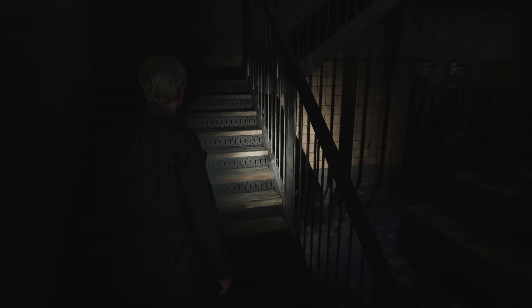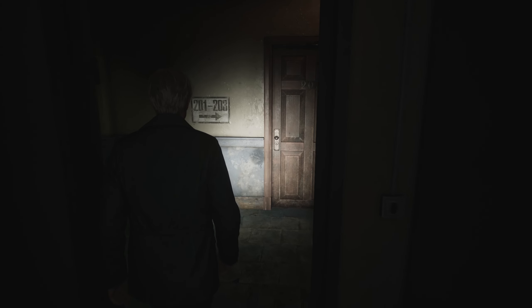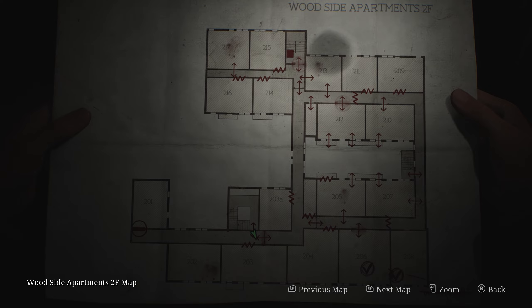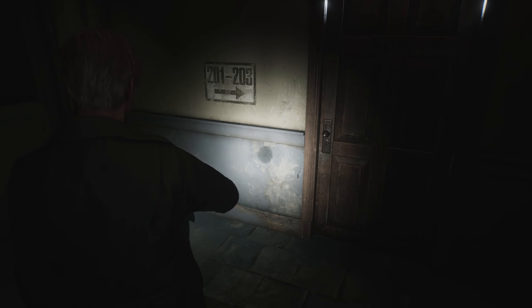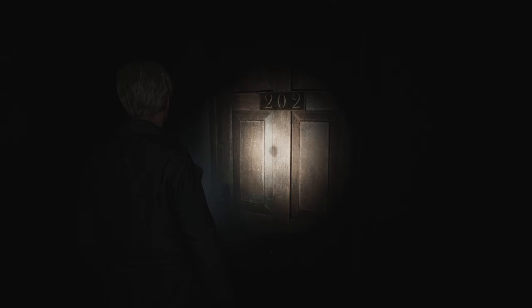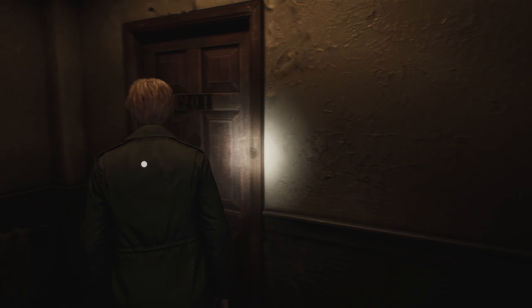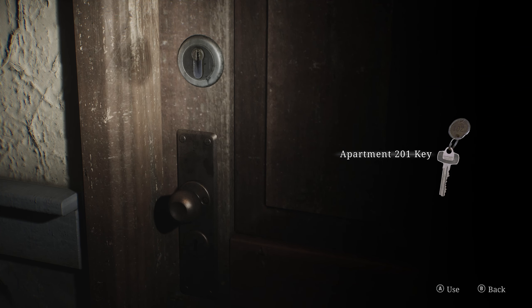The staircase should be to the right. Keep the flashlight on just in case. Where are we going again? Apartment 201 — should be at the end of this hallway. Let me close this. That is creepy. I'm playing with headphones.